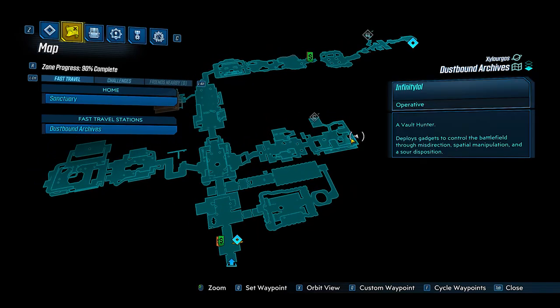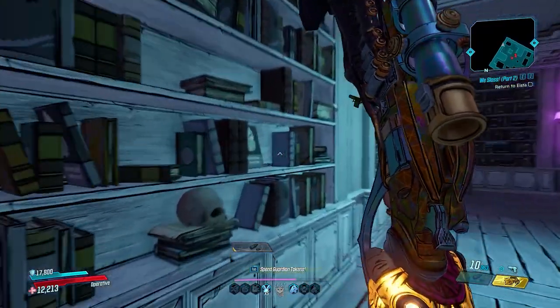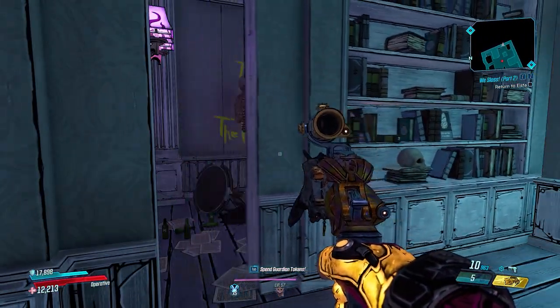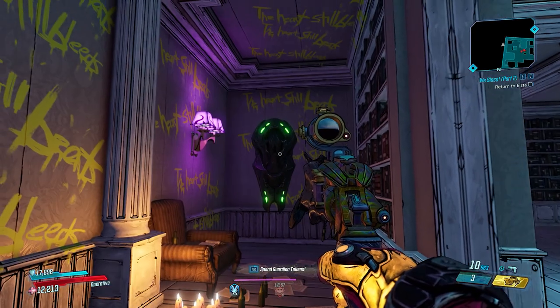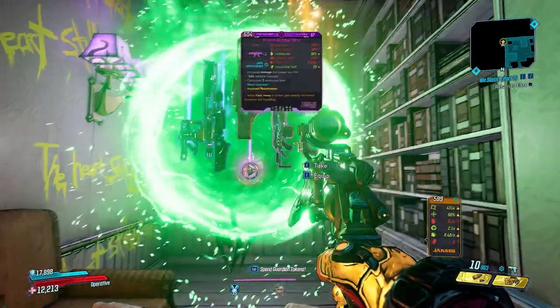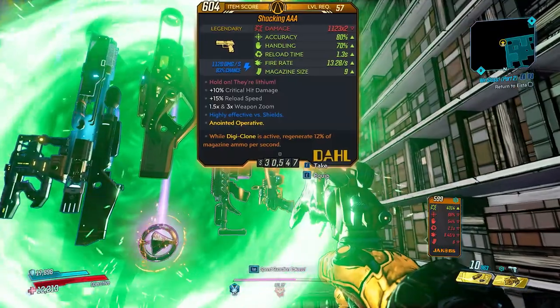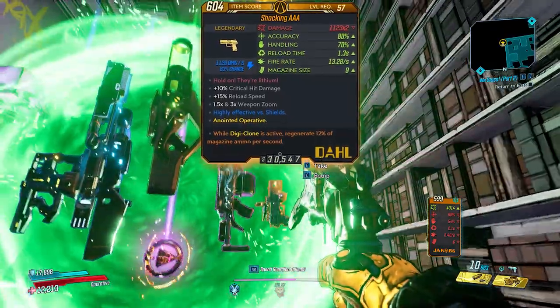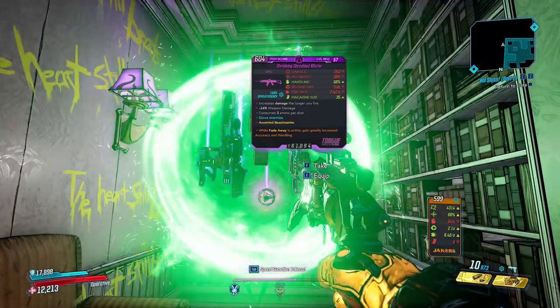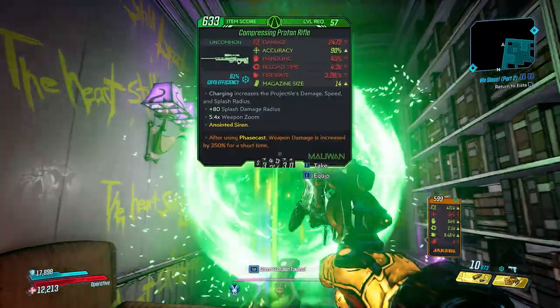The second floating portal is in the Archives map, on the eastern wall right next to the eldritch statue, behind a hidden wall. The game points you towards this as you progress through the story. It's behind a bookshelf and you'll have to activate a skull to reveal it, but once open it has a chance at dropping some really awesome legendaries.